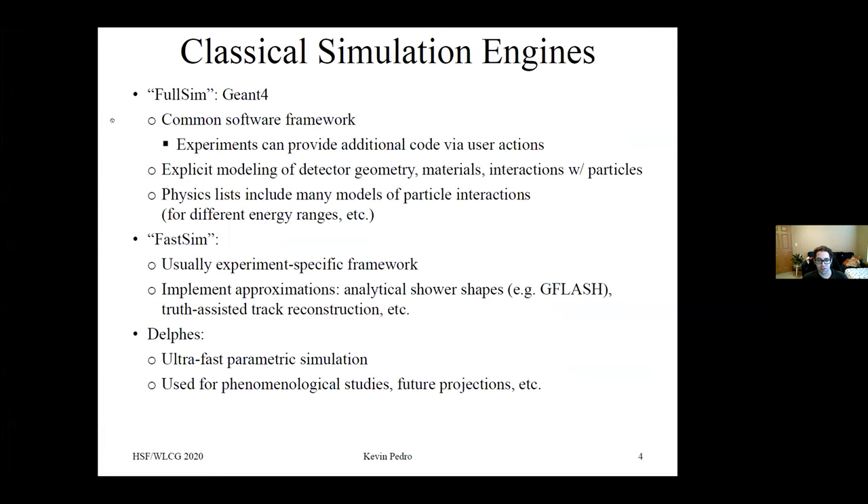A brief overview of classical simulation engines: for full SIM, we mean Geant4, a common software framework where experiments provide additional code via user actions. It explicitly models detector geometry, materials, and interactions with particles, with physics lists including many models for different energy ranges. FastSIM is usually an experiment-specific framework implementing approximations such as analytical shower shapes based on G-Flash parametrization and truth-assisted track reconstruction. And finally, Delphes is an ultra-fast parametric simulation commonly used for phenomenology studies and future productions.